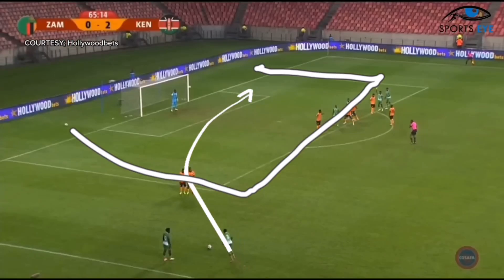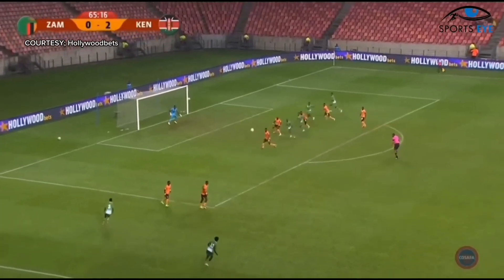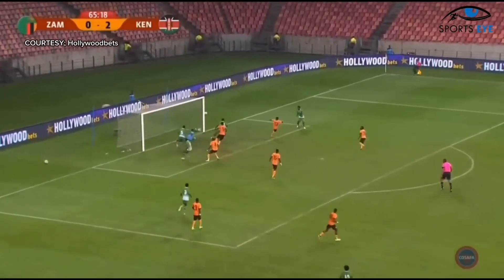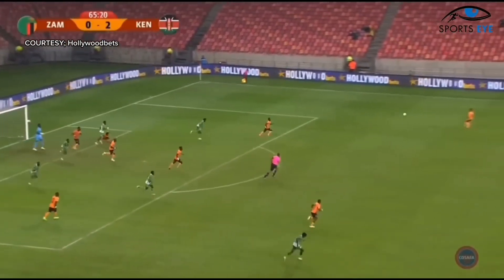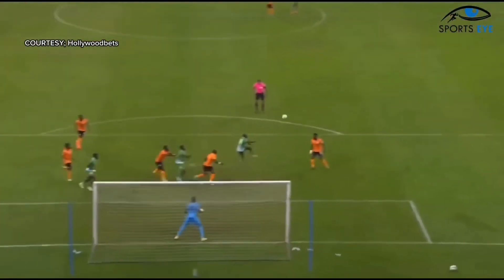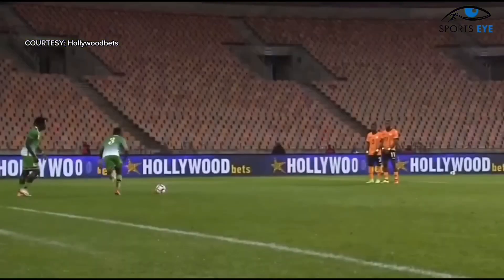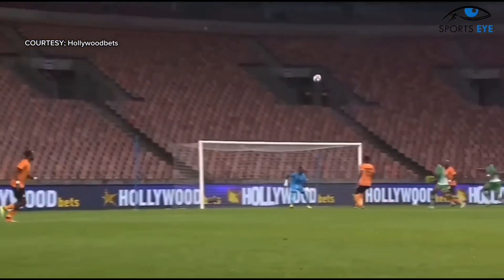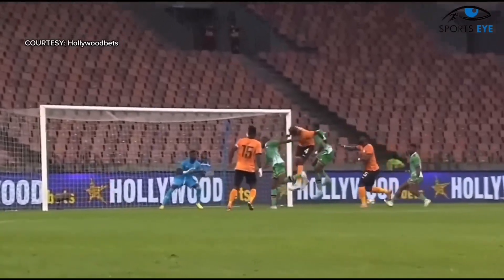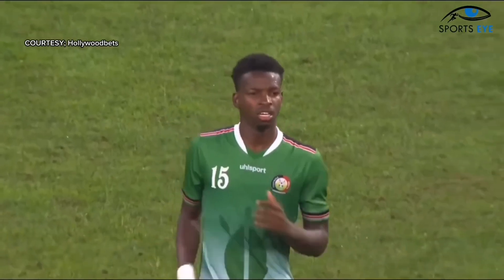From this Kenyan attacking phase of play, the Zambians have left a very big gap and unfortunately no one will track their runner, which leads to the Kenyan player having a free shot on goal. Luckily, the Zambian keeper was able to save that ball and prevent a goal. There was no one marking him — if you are going to leave space, you have to have runners that will track the ball no matter how far it goes. One more time, he's just alone — a free header. Maybe the Kenyan could have done better with that.